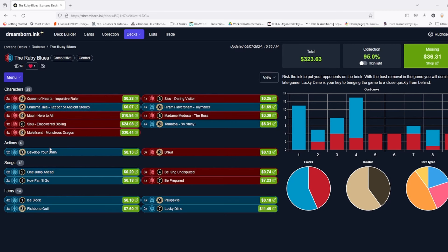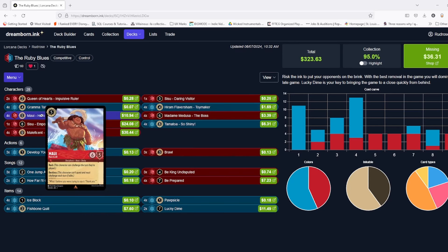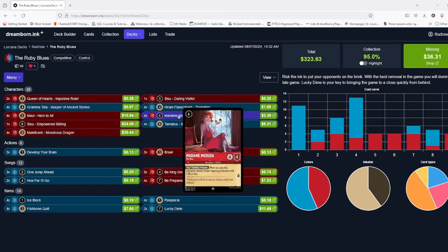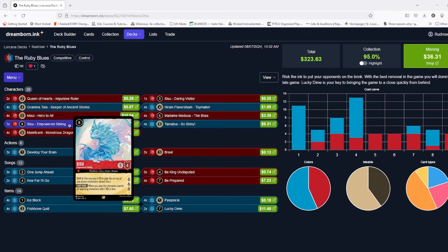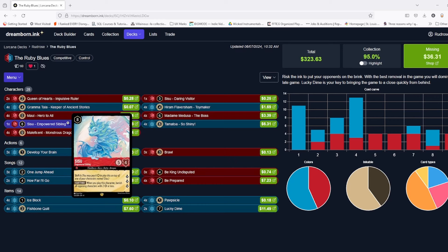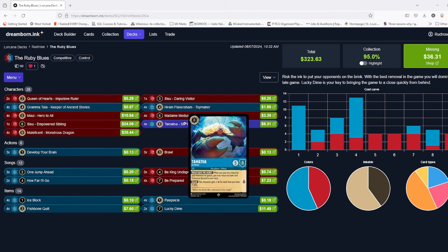Four, three minimum is the right number because Flaversham can use them for card draw and they turn on your removal heavily. That's one of your big removal combos. Tala is another way to keep digging deeper — she's Develop Your Brain but on a body. Flaversham is the backbone of the deck; if you're not seeing him and your items, you're probably going to fail. Maui is our beater — best way to take out locations since he hits so hard and has Rush. Dragon can also hit hard but usually you want to make sure it banishes something. Medusa is stronger than ever here thanks to Ice Block; she can take out cards she normally shouldn't be able to.